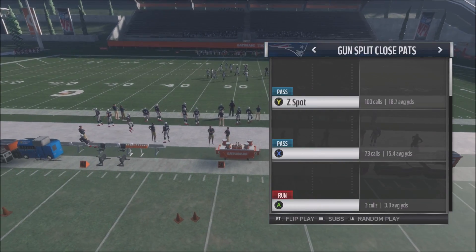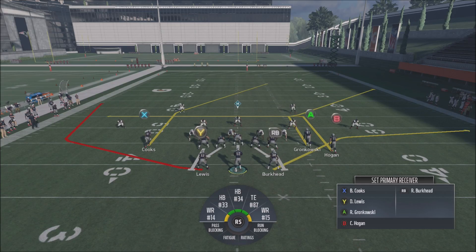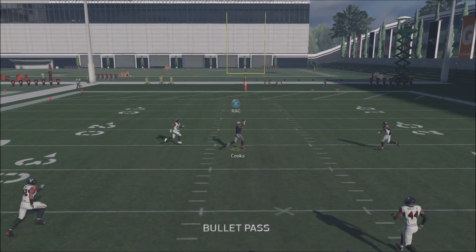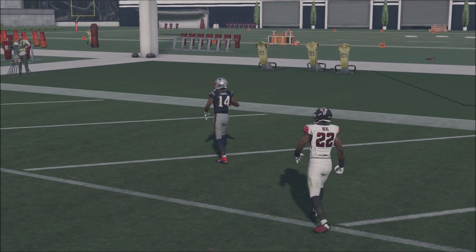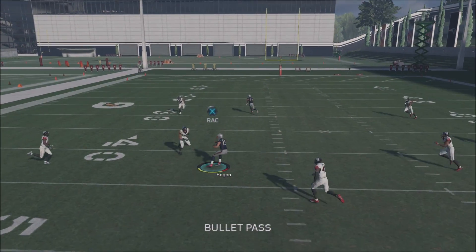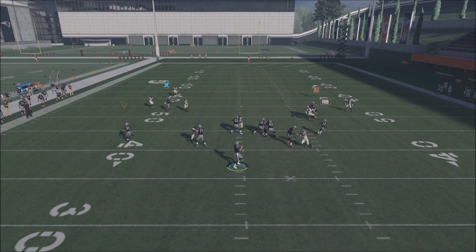Let me show you guys different coverages against this play. Coming out again in the Halfback Wheel - here's what this play looks like against a normal coverage. The X route is going to be wide open over the middle of the field. When we snap the ball, the middle of the field is wide open - just pass lead him up and slightly to the right, and this is a touchdown 100 out of 100 times. This play is absolutely killer against Cover 2.